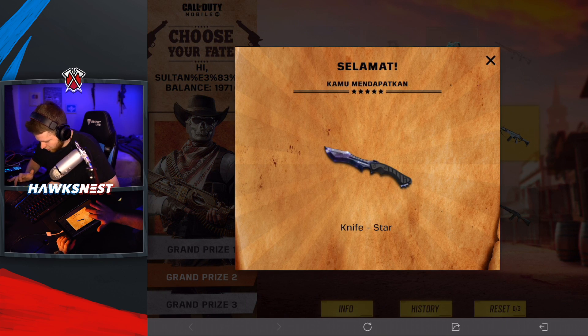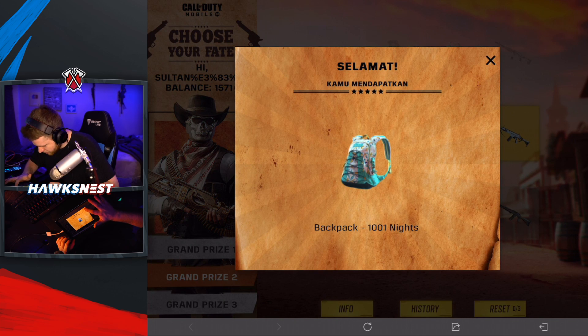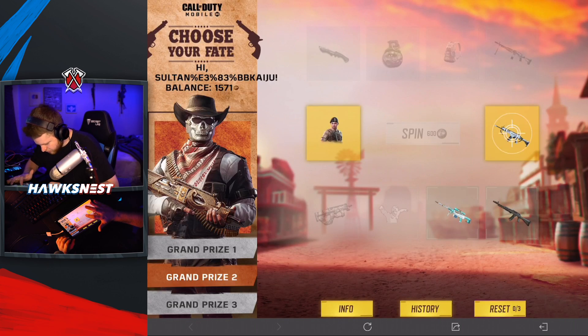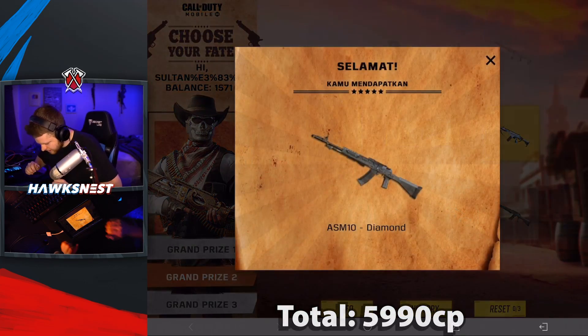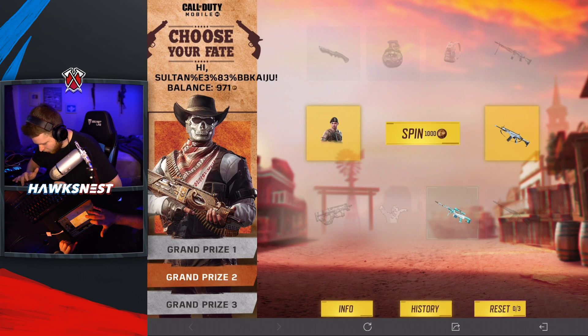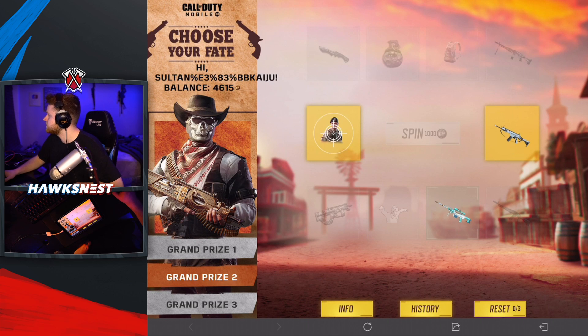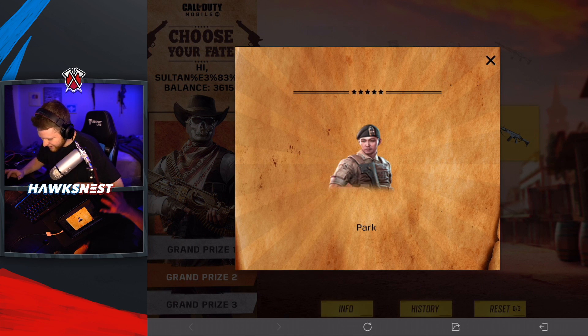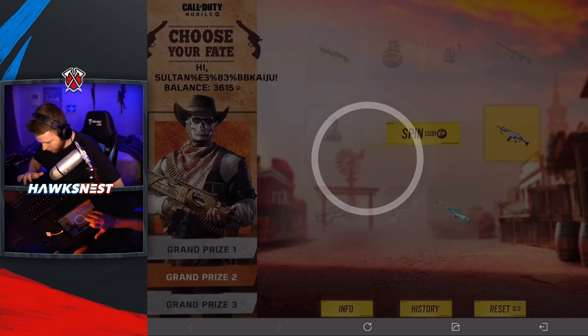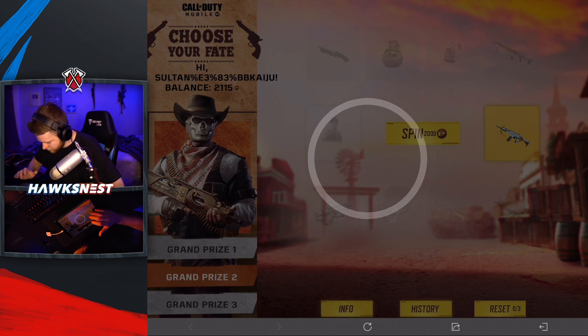Okay, so it's literally just like a lucky draw. Next draw costs 600 — got the backpack. Then the ASM 10 Diamond shows up and I'm really curious to look at it. We need more CP — probably like four thousand COD points. Next spin for a thousand COD points — got Park. That means we'll likely have to spend all the way through. I mainly just wanted the moonstone so we'll have to keep going.